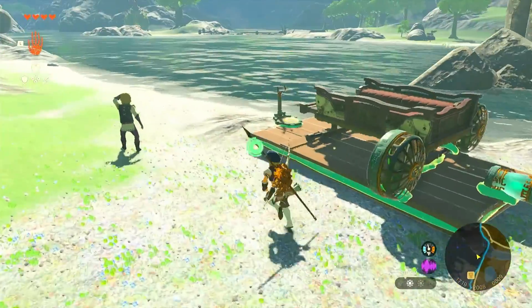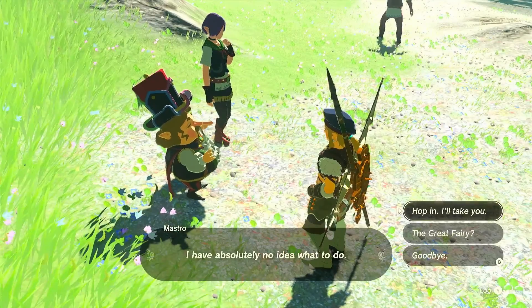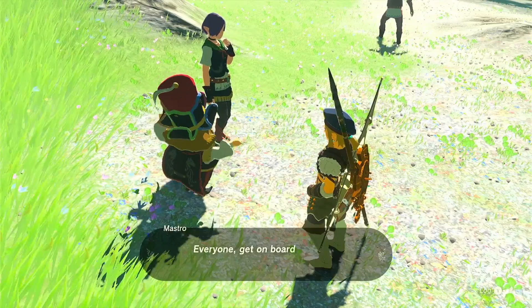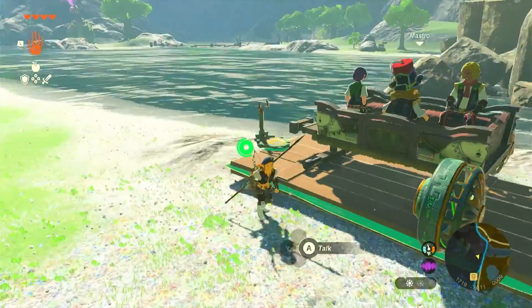Go ahead and talk to the head guy again and make sure you select 'Hop In.' Now, if you're not getting these dialogue options, make sure you're actually talking to Mastro and not the person standing right next to him, because that can get you stuck right there.